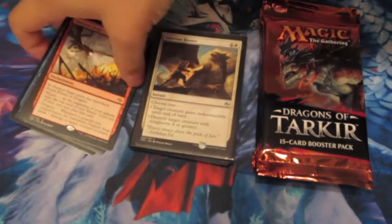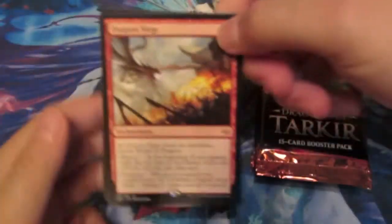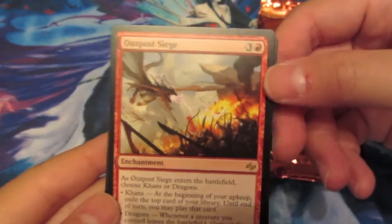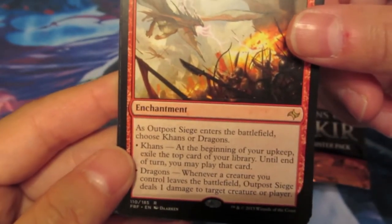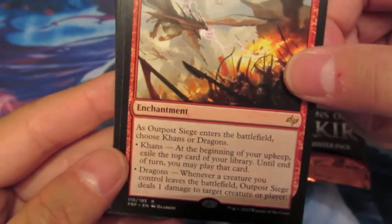These are the rares that I pulled at the pre-release on Sunday. Just to go over the rares real quick that I pulled - I used none of them, because they didn't go with my Dromoka colors. We had an Outpost Siege, which is from Fate Reforged. This is the enchantment where you choose either Khans or Dragons. Nothing too crazy, as you guys probably already know about the Outpost Siege.